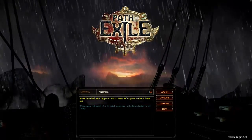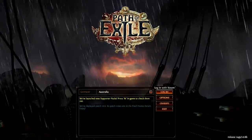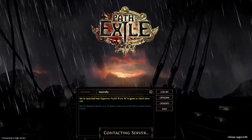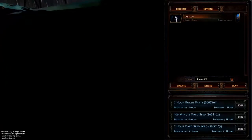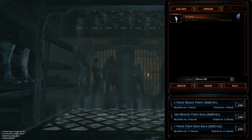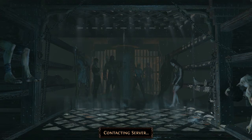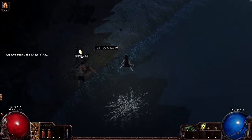I guess they've added some extra stuff, and of course my beta character got destroyed or cleared up or whatever. I remember I actually finished Act 1 and 2 back when I played it. And now I'm back to level 1 at the beginning, but I haven't played it in so long. I need a refresher anyway. So back to the beginning.